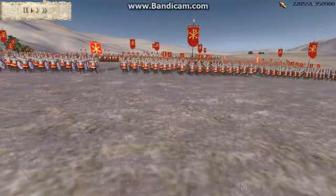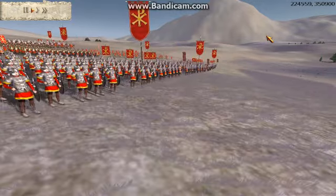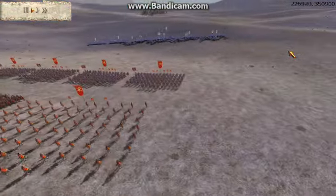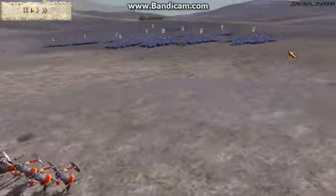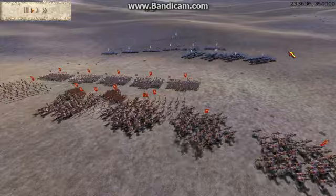The Western Empire is probably my third favorite - I'd probably tie the Goths and the Huns for second. Anyway, he's going to bring all his cataphracts out onto the right, so I'm going to match it with my cavalry and my spearmen.